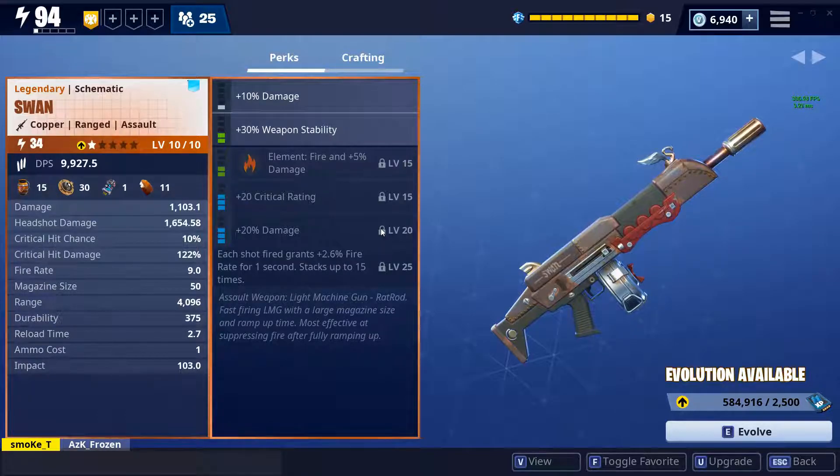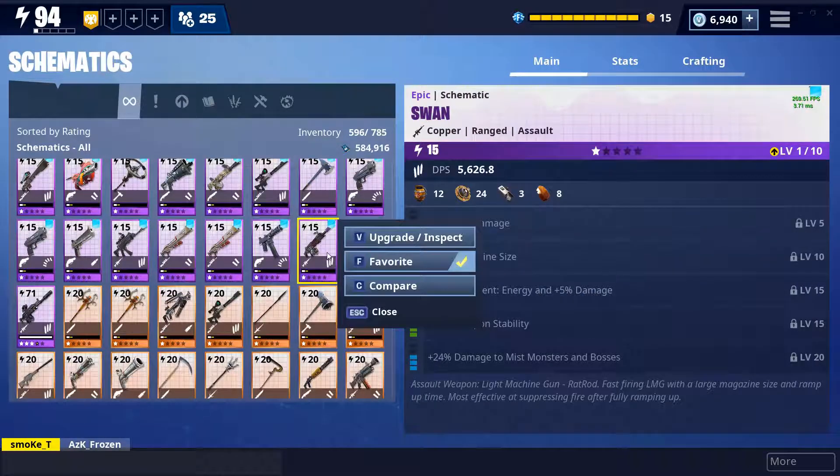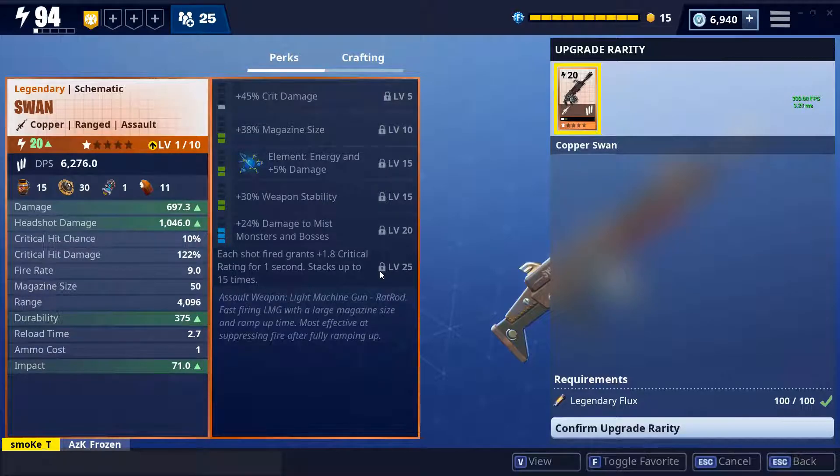The first thing I did was look at what kind of perk was in the last slot, and I noticed that Epic added brand new perks into the game. The perk I got on it says each shot fired grants 2.6% fire rate for one second and can stack up to 15 times. I only leveled it up to 10 because when I looked at my epic schematic it says each shot fired grants 1.8 critical rating for one second and stacks up to 15 times.